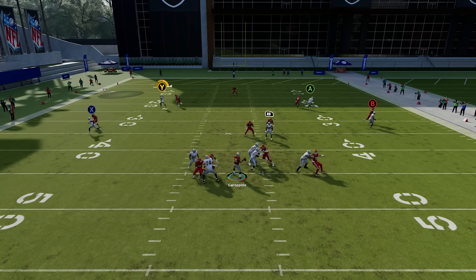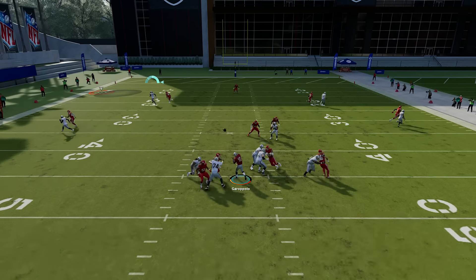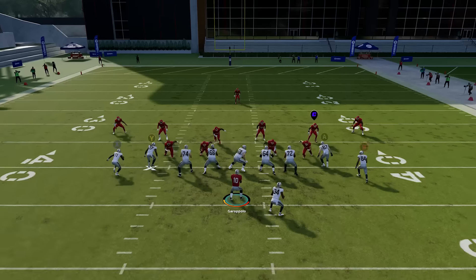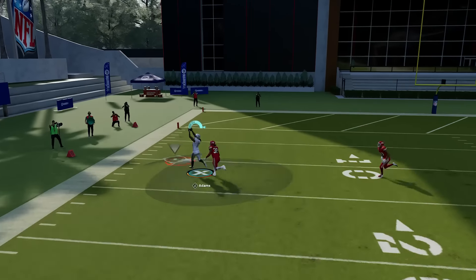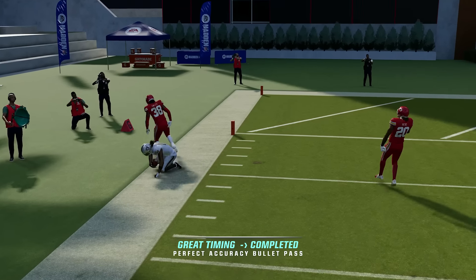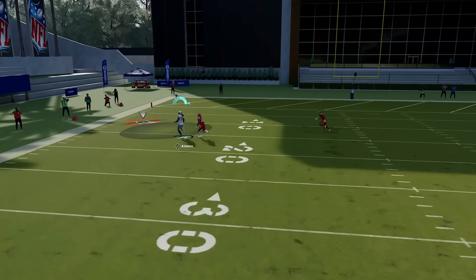Here's another example: a corner route versus man. We've got steps on the defender, but if we just lead with a regular pass lead, the DB can undercut it and swat it. Now we're going to free form this and put it more over the top — straight over the top of the DB and receiver using left trigger, Y button, then going all the way up on the left stick to drop it over his head.